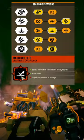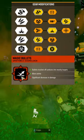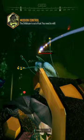Tier four is just more ammo. And then in tier five, I go with neurotoxin rounds. This makes it so every time we do splash damage from the explosive rounds or from a direct hit, there is a 50% chance that it triggers the neurotoxin.